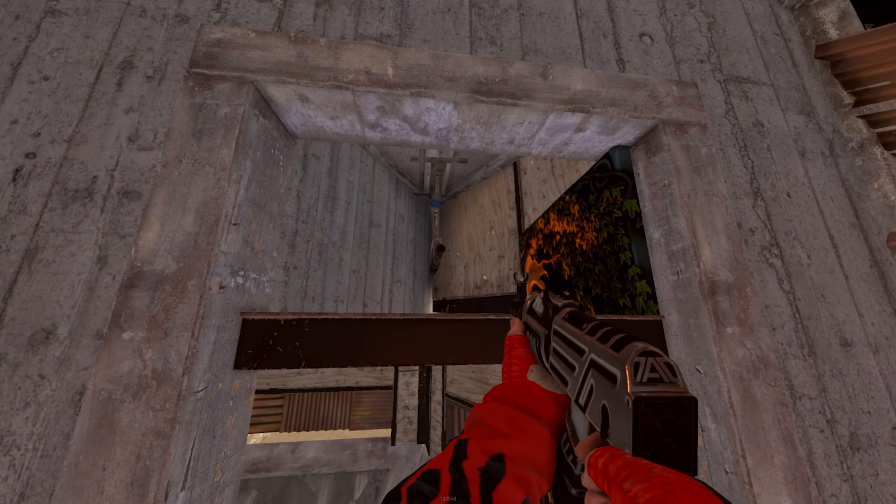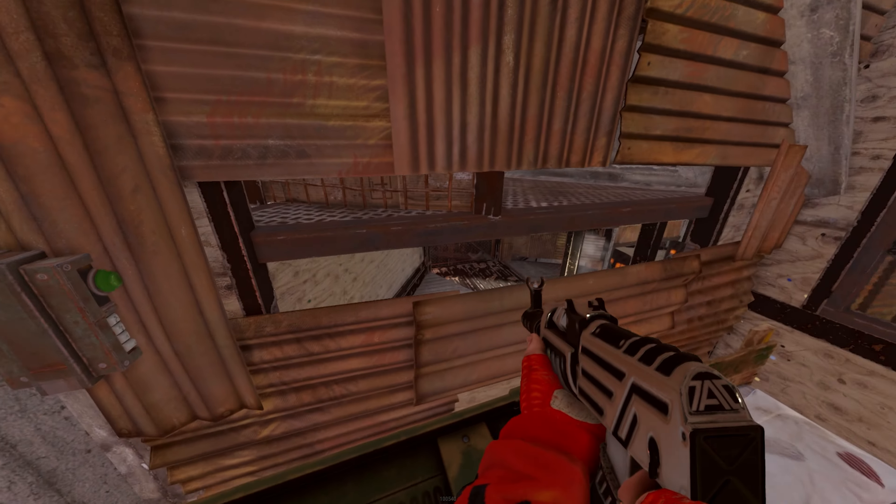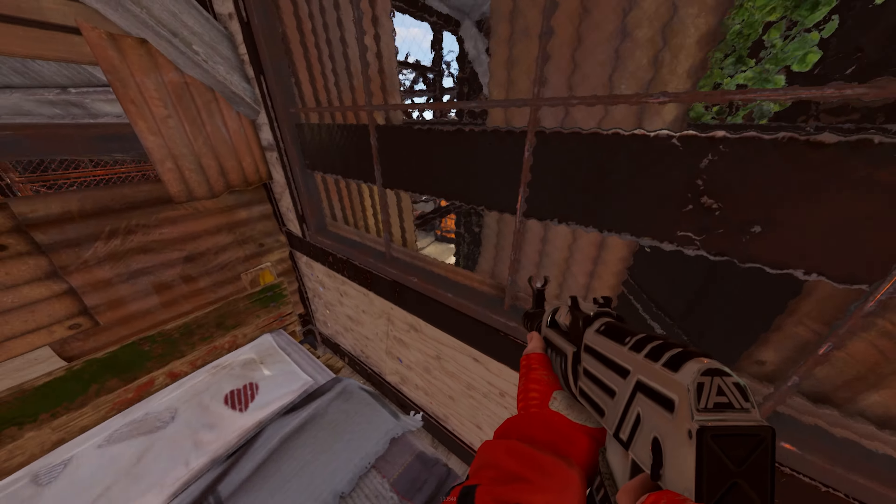Moving up our base, we enter the second floor to this bedroom module that allows for us to have more general angles outside of the base, along with some extra mobility and bed space.